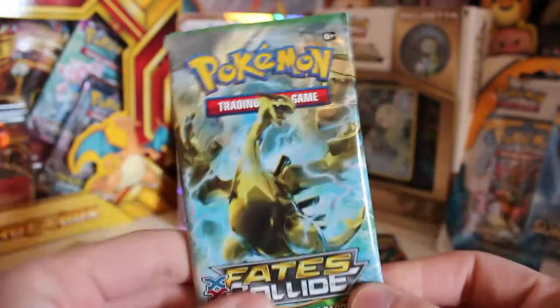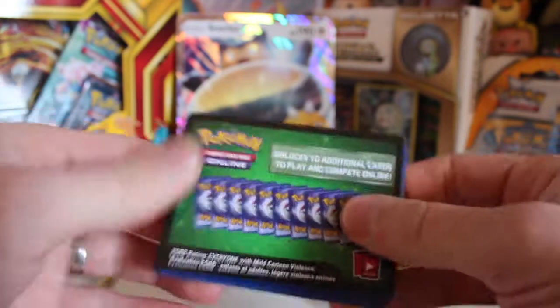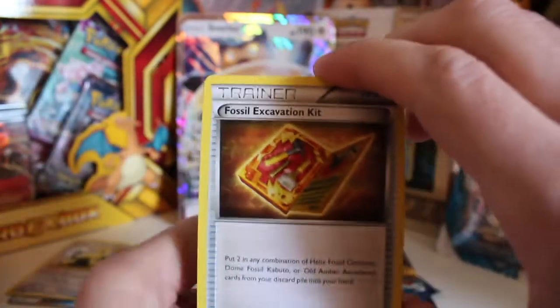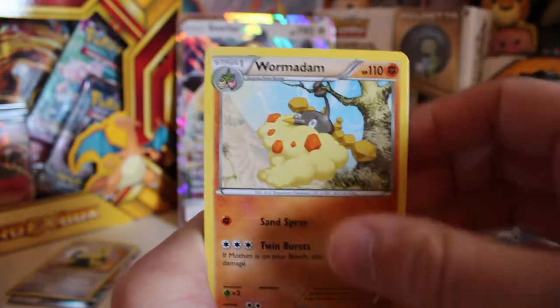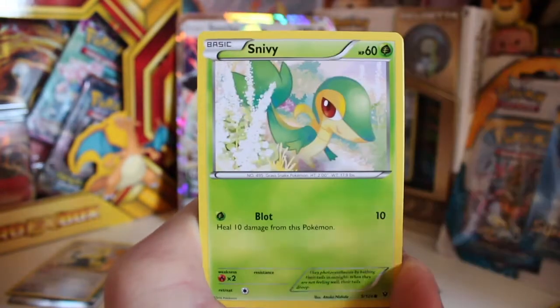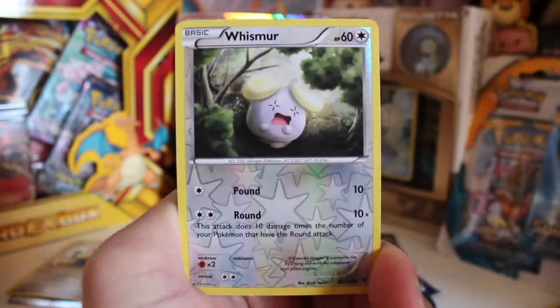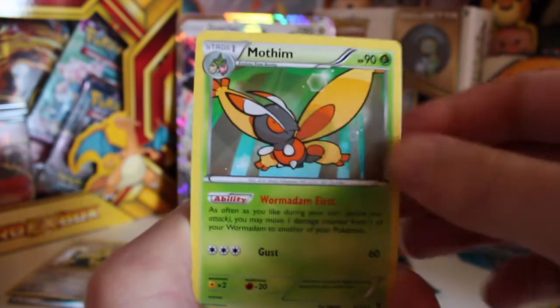Fates Collide next. I'd like to get the secret rare Alakazam because that is a really nice card — my friend pulled that recently and I would quite enjoy pulling one of those. But you never know. Green online code card — I'll give you the actual code though. This pack: we have a Fossil Excavation Kit, Wormadam, a Zygard, a Koffing, a Sniffing, a Diglett, a Seal, Fennekin. Reverse is a Whismurr and the rare is a Mothim, which is fine. Happy days — happy with this so far, going as I hoped it would.